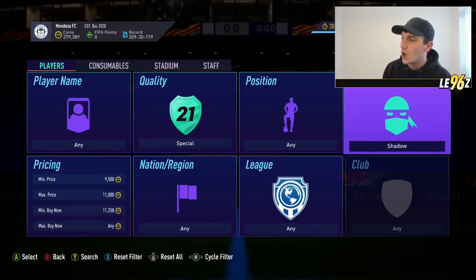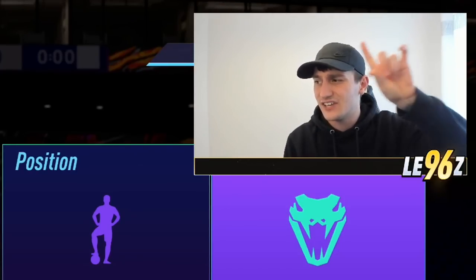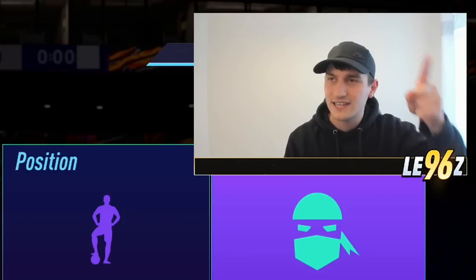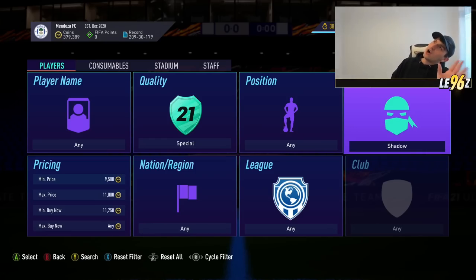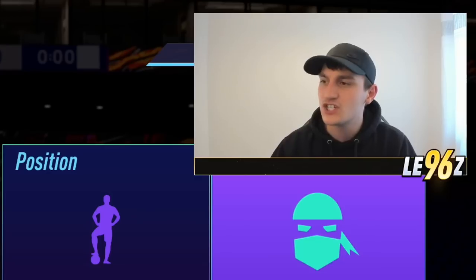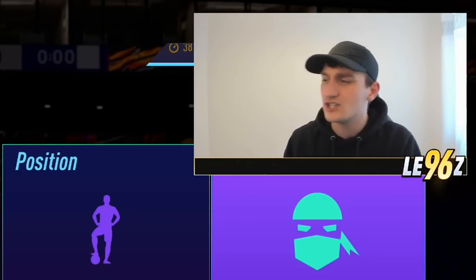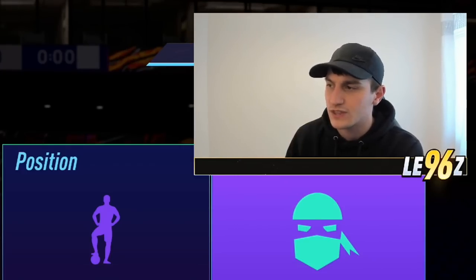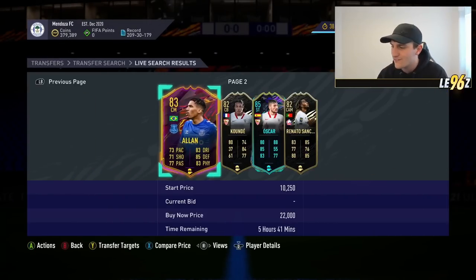I'm going to go for the chem style Shadow or Hunter. Shadow and Hunters don't mean cards sell for dramatically more — you can realistically add a small premium of around 2% but no mega extra profit because of tax. It just helps the cards sell on and helps with the filter. We're going to search up onto the market and then jump over to the 59th minute.